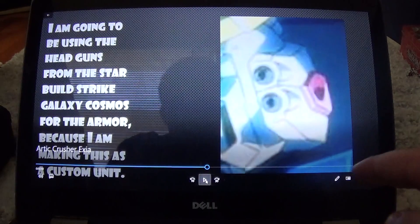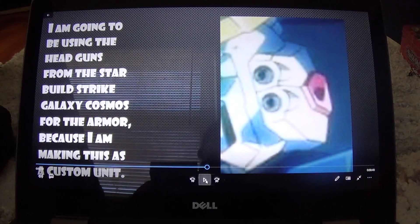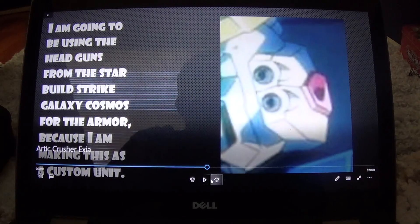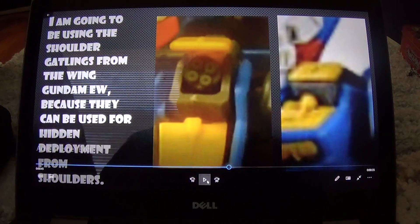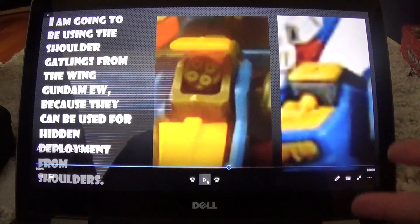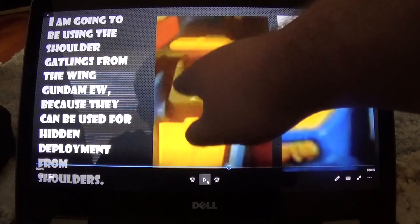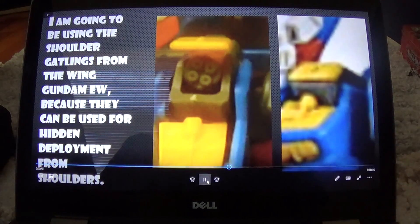Next I'm going to be adding in the Vulcans from the Star Build Strike for the head, since the Amazing Exia doesn't have any Vulcans on its head. I'm also going to be adding the Vulcans from the Wing Gundam EW from the Endless Waltz movie, because those can easily sit on the shoulders of the armor.